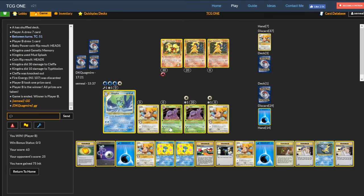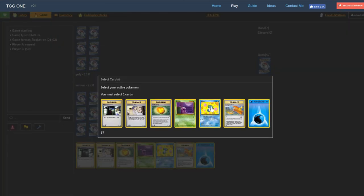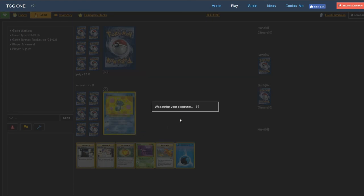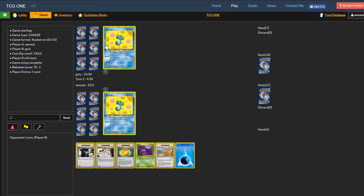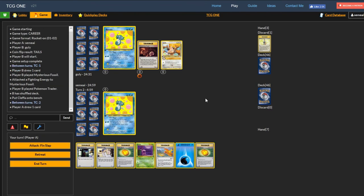I think this pairing of Kingdra and Muk is going to be pretty good. We lost both our Stadiums early, so he was able to prevent weakness damage for most of the match — but that was a crazy up-and-down match against Gully. We'll start with Horsea since he's the only basic for the retreat. I'm not going to bench Grimer just yet. He has a Mysterious Fossil — so is this the Mirror Match? The Mirror Match means I don't really bother with Grimer. But then he has Mysterious Fossil — could be Kadabra? I have no idea what he's playing. Obviously he's playing Kingdra, but he's got something else going on with a Fighting Fossil type.